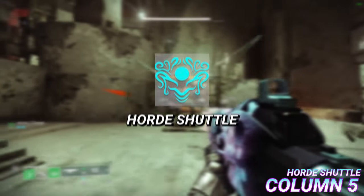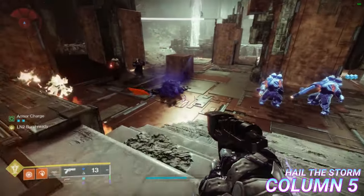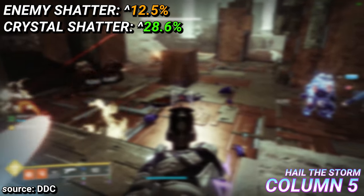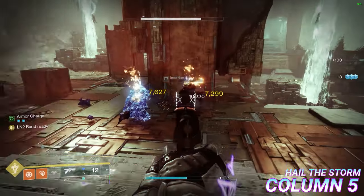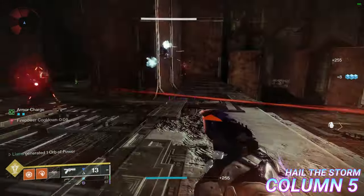In column 5, Horde Shuttle makes it so damaging an unraveled enemy has a small chance to spawn a Threadling. Hail the Storm improves shatter damage dealt by frozen combatants by 12.5% and crystal shatters by 28.6%. Additionally, shattering a stasis crystal releases 5 ice shards that track to nearby enemies, with each shard applying 50 slow stacks to the affected target.